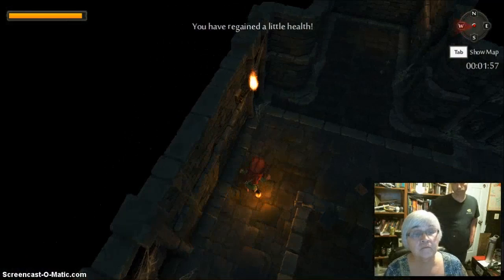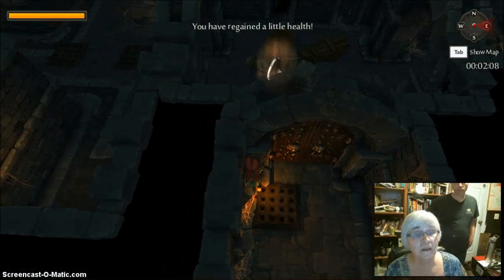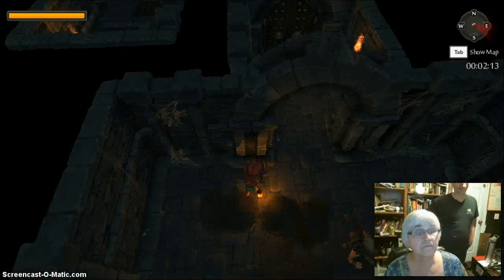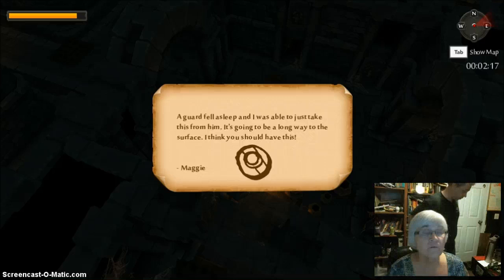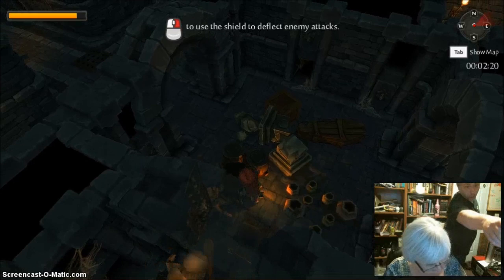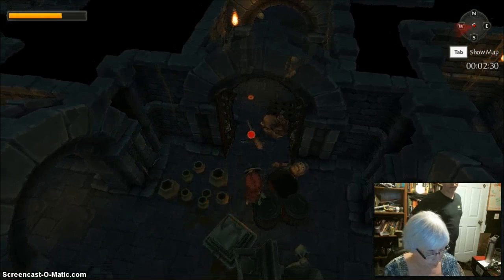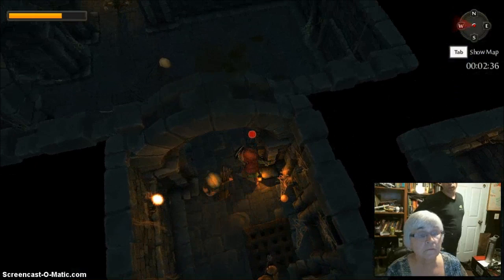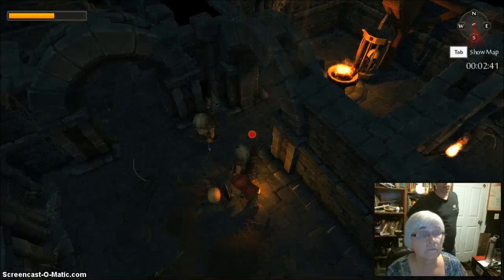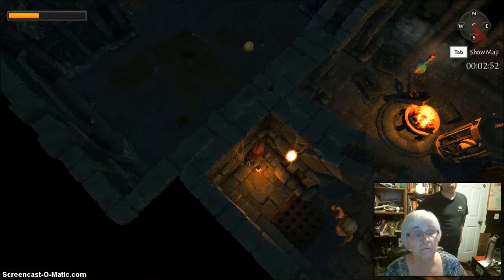John mentions that food on the ground will heal her a little bit. She picks up the shield and John explains the right mouse button blocks with it, but she can't jump or move fast while holding it, and she must face the shooters. She realizes it's better to let go of the shield and run faster.